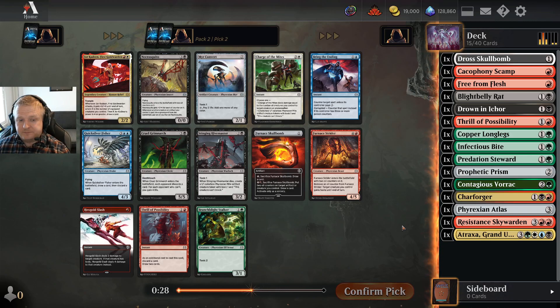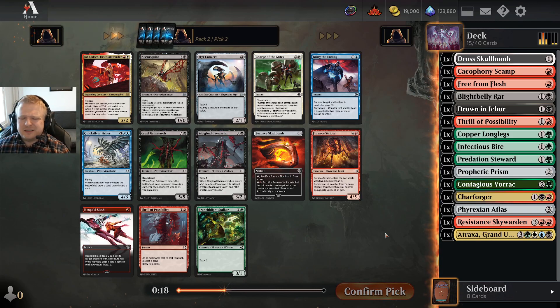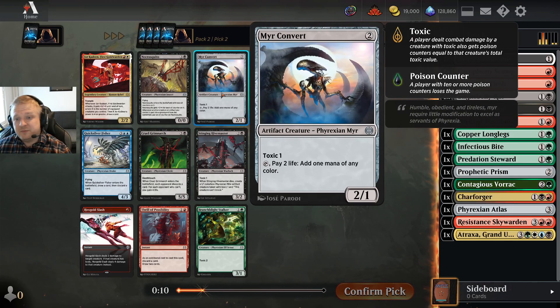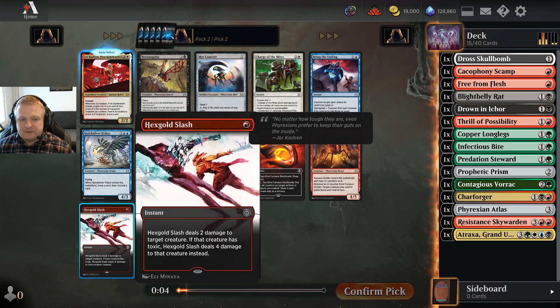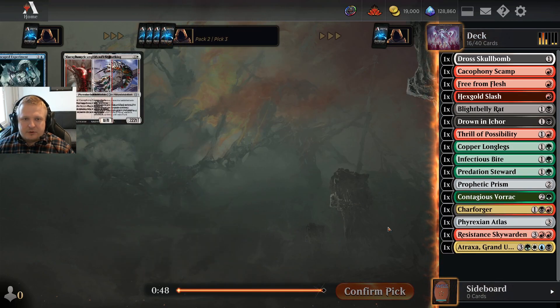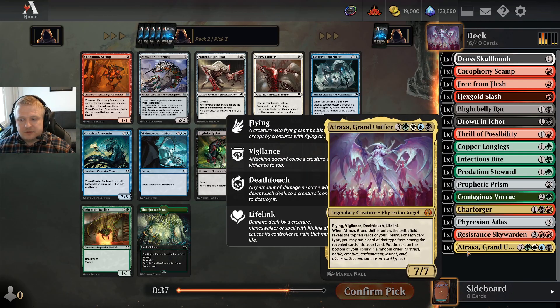I already missed some cards in the previous pack. I got the Atlas but missed a Terramorphic Expanse. Passing the Slash after picking these red cards is so nasty — this would be playable in black-red, it's just not as good as the Slash. Fine, I'll take the Slash. Maybe it's a boring choice but it is the better card. This pack is pretty decent for black-red but not so good for the Atraxa deck. The Rat Skitterfang and Cacophony Scamp are the options here — I like the Skitterfang most.